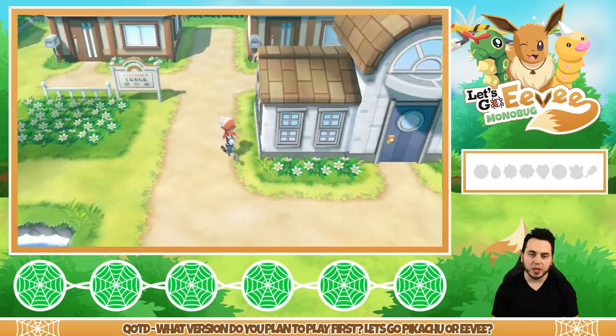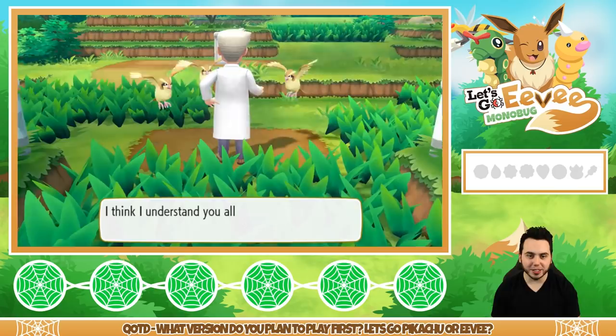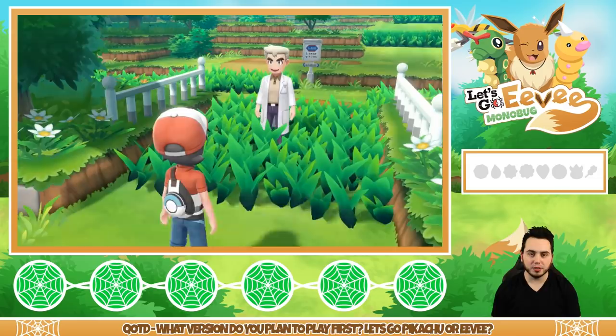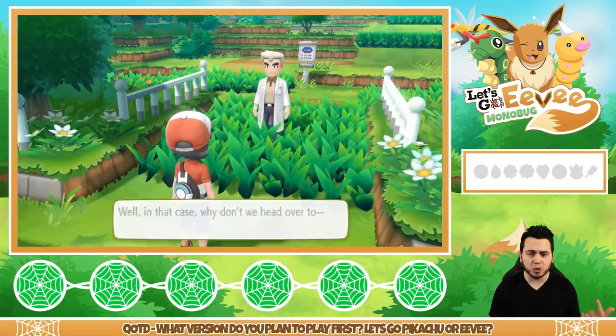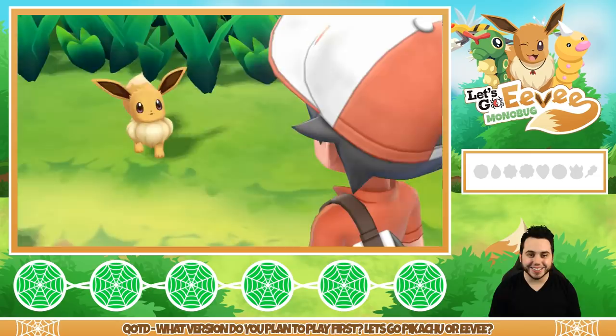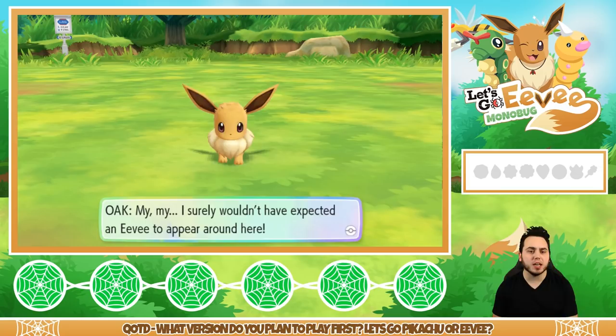Professor Oak promised to give us our Pokemon today. Then — oh my gosh, look at this Eevee! It's so cute. I've encountered a wild Eevee. Professor Oak says he certainly wouldn't have expected an Eevee to appear around here, but since the opportunity has presented itself, why don't we practice some catching? You have to throw your Poke Ball out and try to land it on the wild Pokemon for a chance to catch it.